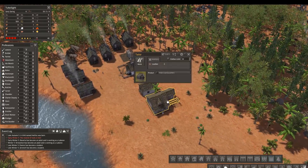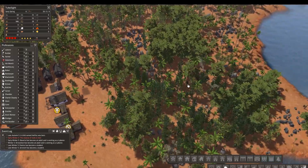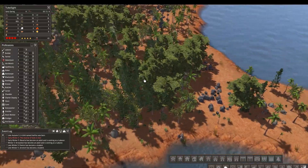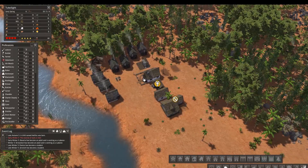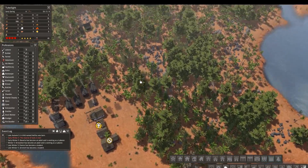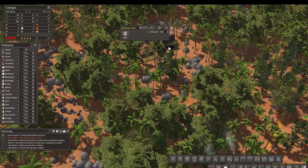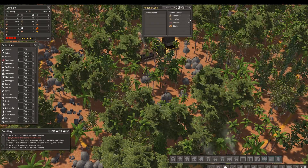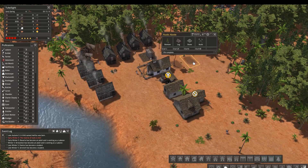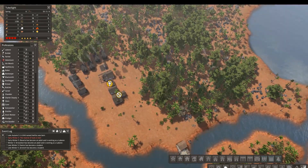The blacksmith's freed up now. The tailor should be freed up before too long. We're going to have even more labor to keep doing this huge, enormous job that I probably should have relaxed on a little bit. But I want to keep my guys busy - that's the main thing. We don't have enough leather to keep going with this. Produce about 15 a season. This might just be a little bit too ambitious for my laborers right now.